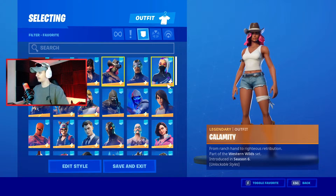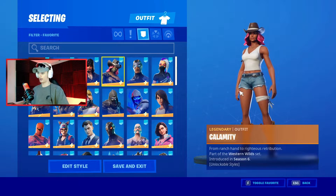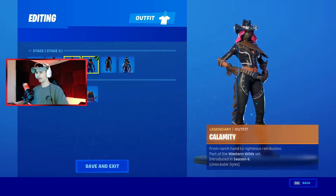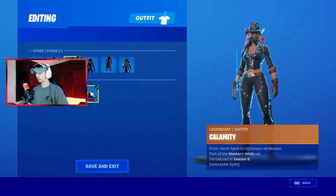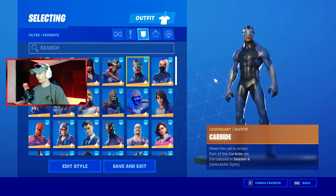Next we have Calamity, from season six — a very nice, very hyped skin. It has a good reason to be hyped and we do have all the styles for it. I don't like the last style though; I like the first few, like the first three. Those first three are pretty good, and we do have all the colors there.